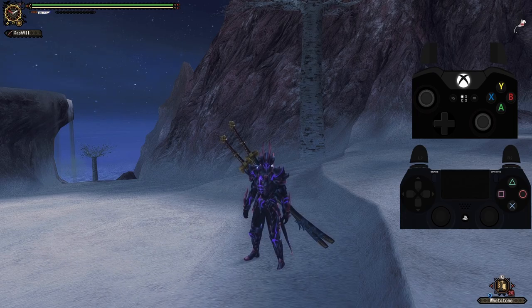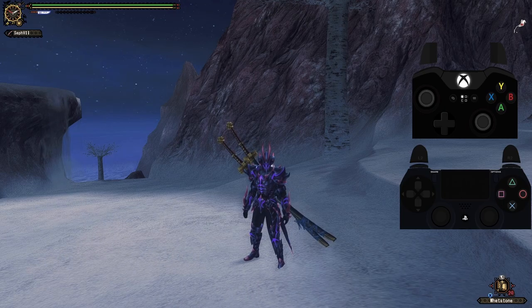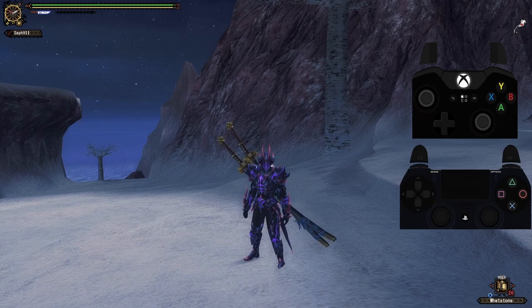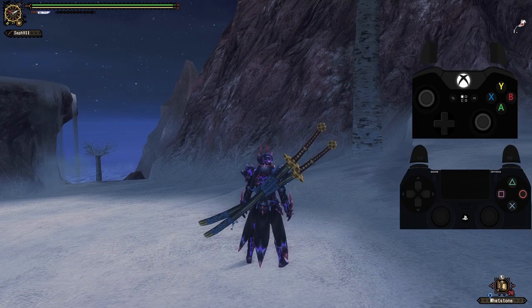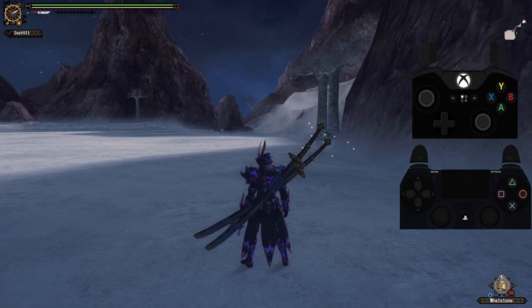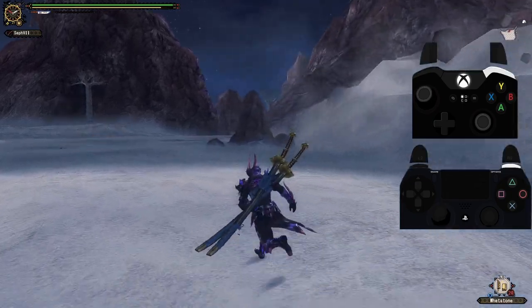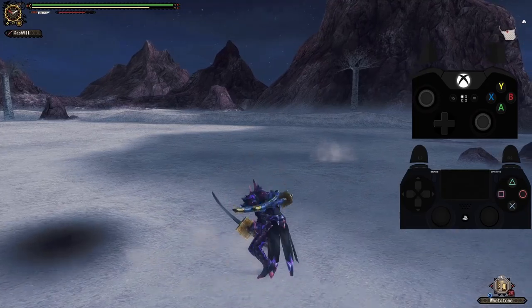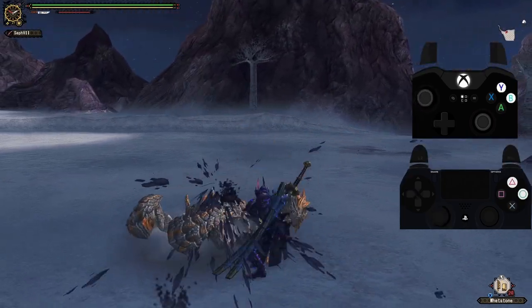There's one thing we need to talk about: next to your sharpness on the top left, under your stamina bar, there's a new resource bar that pops up when using a Long Sword. This bar is called the Spirit Gauge. It's similar to the Dual Sword's True Demon Mode where you charge up a resource bar and get something beneficial. To fill up this bar you need to attack monsters — it depends on what attack you do and its motion value. The bar on top decreases over time, but if you fill it up completely it will stay full for a little while.